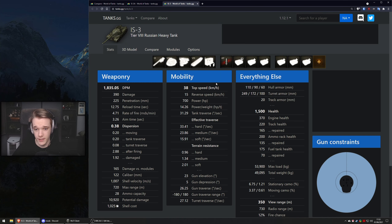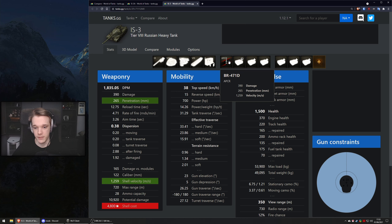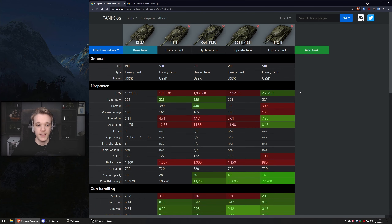The APCR shell velocity is really nice compared to the IS-3 which only gets 1,007 standard and 1,250-something on premium rounds. Moving on to rate of fire - 5.1, which is better than everything here apart from the IS-2. But the IS-2 gets a smaller caliber gun with faster reload and less alpha anyway. By far the best rate of fire among any of the 122mm caliber guns, and I feel 390 alpha is the sweet spot at tier 8.